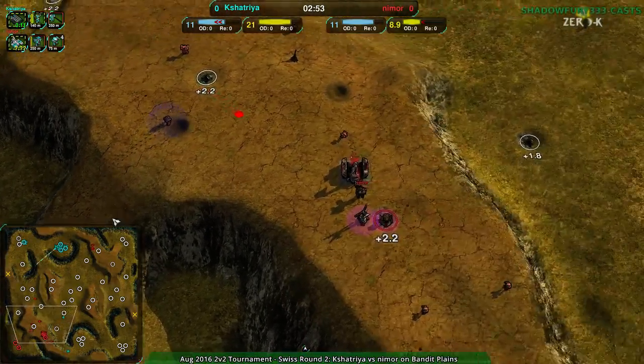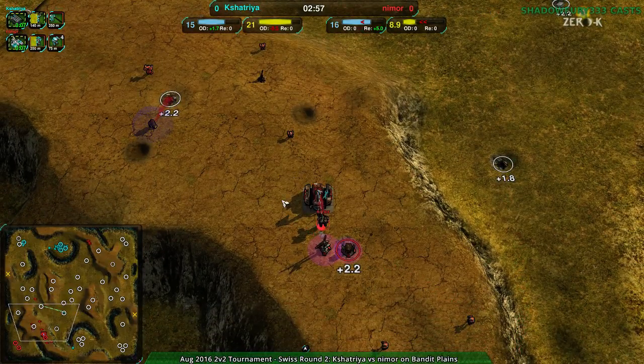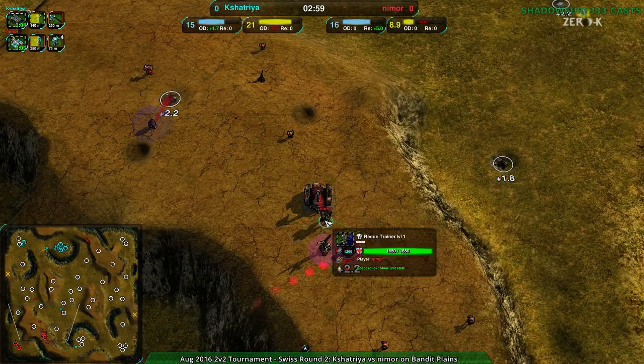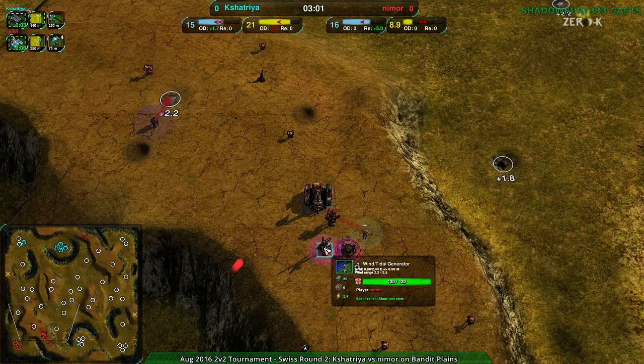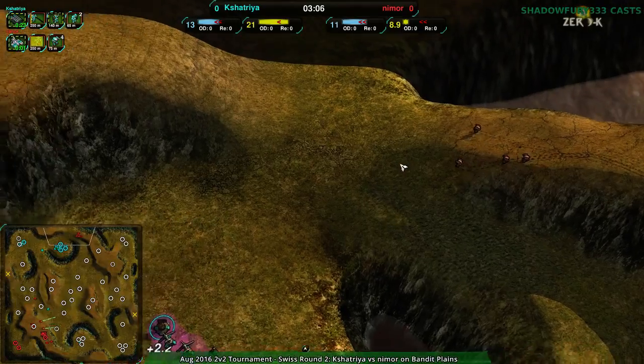At this point Kshatra and Nimor are still economically even, except for Nimor's energy — Nimor needs a lot more energy. But they have a hill; they can wind-gen their way back into the game, that's no problem. Well, here are four Bandits — that's enough to overrun an LT.